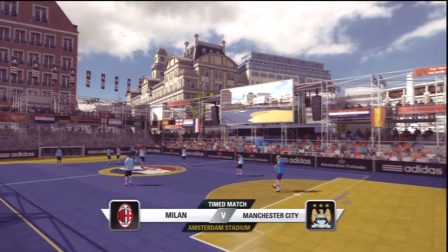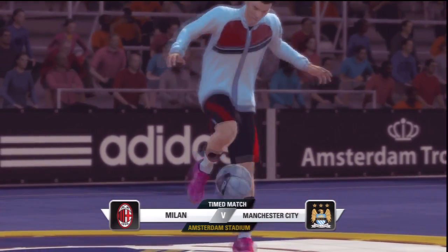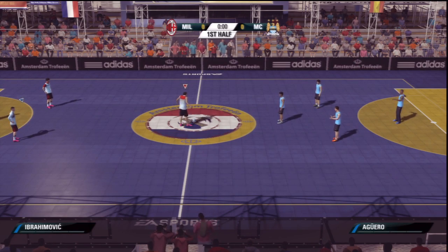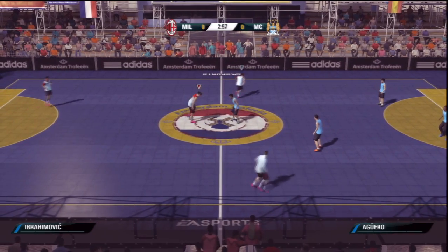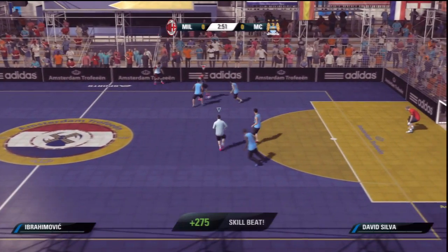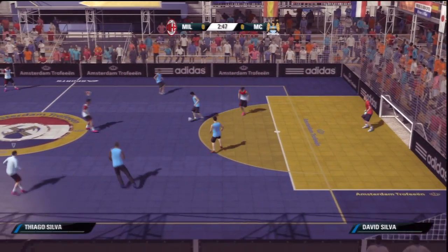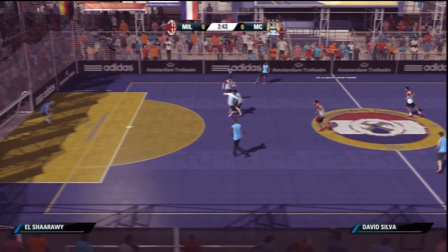This is looking good so far. Look at the graphics — the Amsterdam Stadium, it looks like Mirror's Edge. So you kick off by yourself, then you want to bamboozle them for a bit. The controls are still the same — L1 to change player — it's really just the skills that they've changed. How does tackling work? It's just the same — circle to tackle.